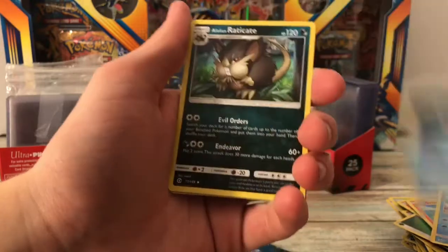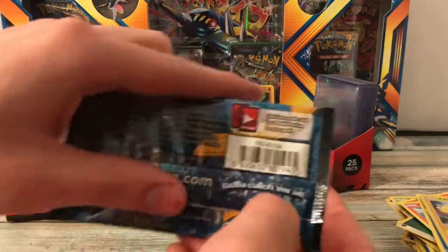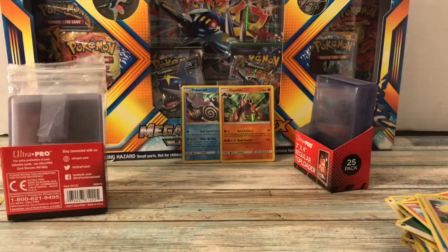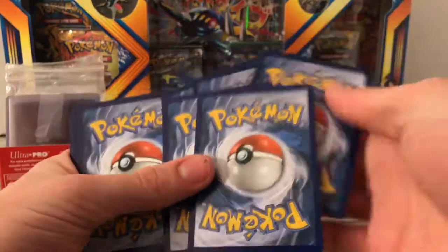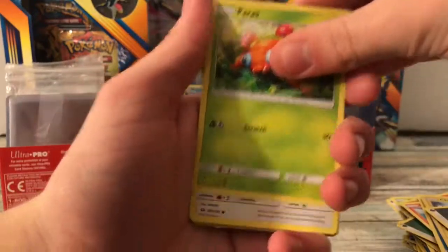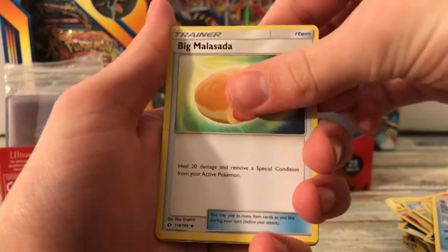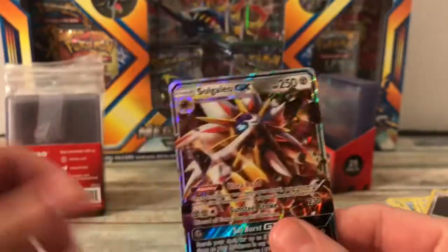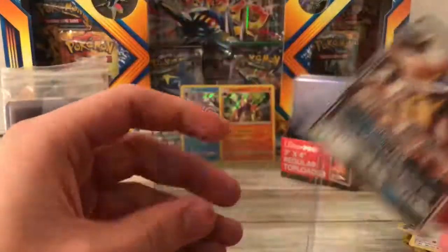Thanks. Wishiwashi, Alolan Raticate, Chinchou Reverse again, and a Lanturn to go with the Chinchou. Last pack — worst starter on the front, so I instantly don't care what this has unless it's something good. Energy. Last pack, let's see what you got. Cards: Paras, Lilligant, Bounsweet, Dewpider, Mareanie, Brionne, Big Malasada, Pyukumuku, Alolan Diglett Reverse, and Solgaleo GX. Something! It's probably one of the better plain GXs in the set, though definitely not the greatest one. But at least we got something.